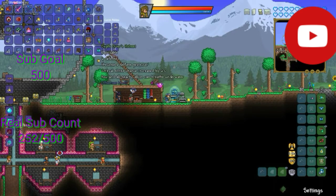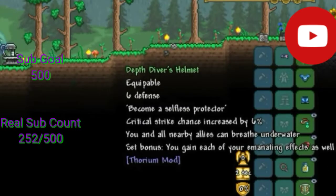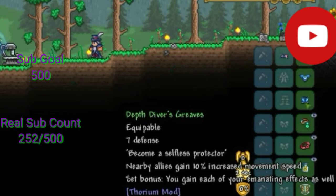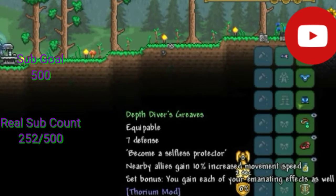23 defense compared to 20 - not a big improvement, but who cares. Depth divers helmet: six defense, become a selfless predator, critical strike chance increased by six percent, you and all nearby allies can breathe underwater. Set bonus: you gain each of your emanating effects as well. Depth divers chest blade: seven defense, become a selfless protector, nearby allies gain ten percent increased damage. Depth divers greaves: seven defense, become a selfless protector, nearby allies gain ten percent increased movement speed. Cool.